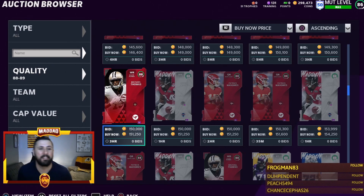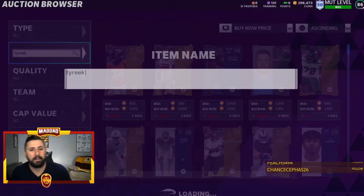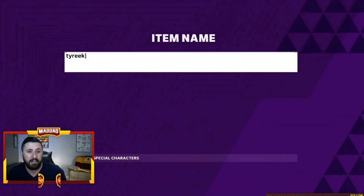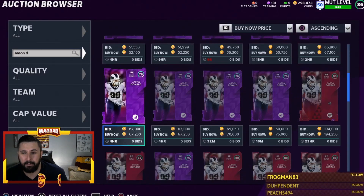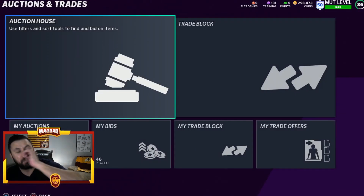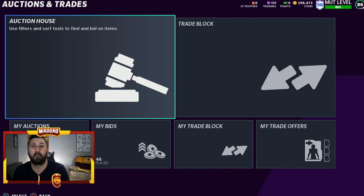The most important thing is to monitor prices. Tyreek Hill was going for around 300K when I used my pass on him, and he's now at 250K — still expensive for an 87. Aaron Donald is around 180-190K, so his power-up is roughly half price. If you're doing team diamonds you'll get Adrian Wilson anyway, so Tyreek Hill and Aaron Donald are probably the top two. If you have one pass, use it on one of those — and if they drop to be priced similarly to other cards, buy and get your pass back.